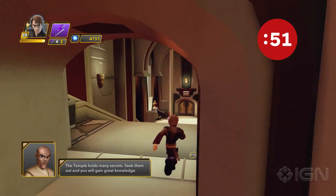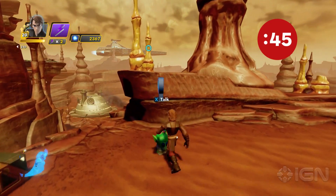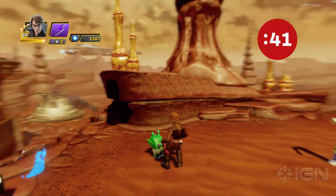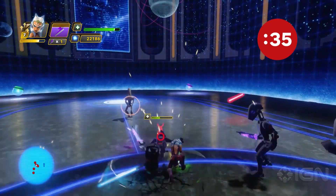Once the Jedi Council releases your character to go explore the planet, you can head to the arena or return to it at any point later in the game. First, you're going to want to recruit some sidekicks to fight with you. Look for these pint-sized Star Wars characters offering side missions throughout the playset. Complete a sidekick's mission and it will appear in the arena ready for battle anytime you visit.